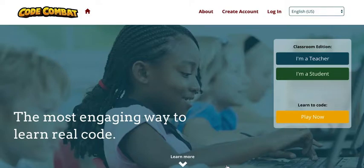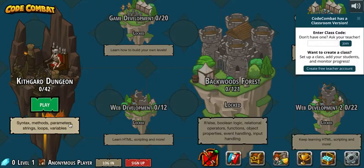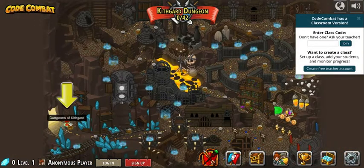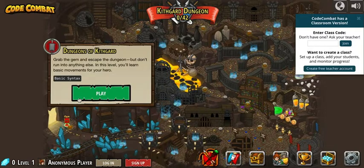This is lesson 1 for Cold Combat. First, go to coldcombat.com and then click play now. Click play. Click Dungeons of Keith Gard. Click play.